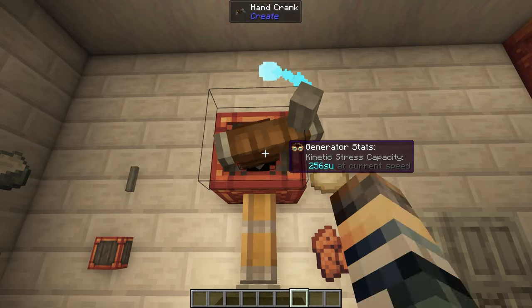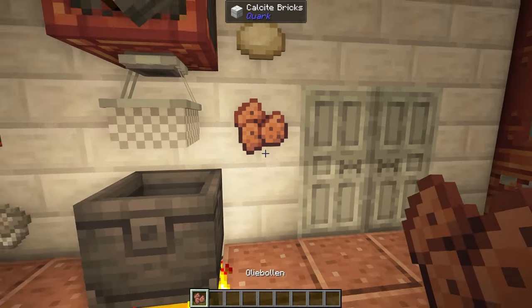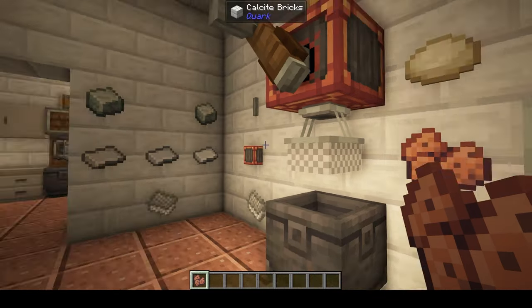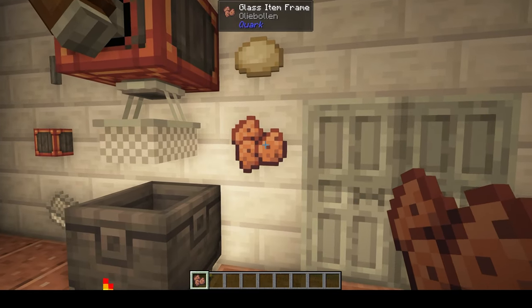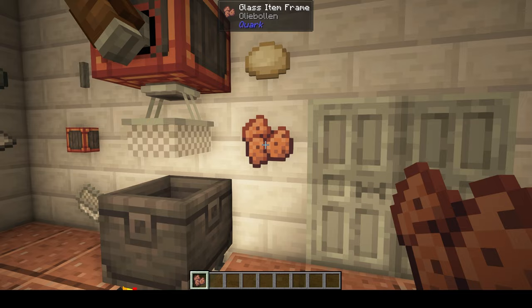To show this, we're just going to take some dough from the Create mod, place it in here, and if we hand crank this down - now it's going to fry. Makes a nice, satisfying sound. And it's done! We can just pull out these oliebollen - basically deep-fried donut balls. It sounds delicious.